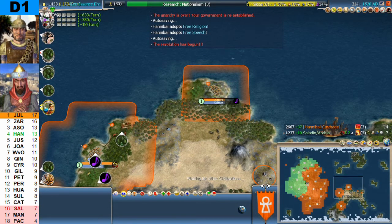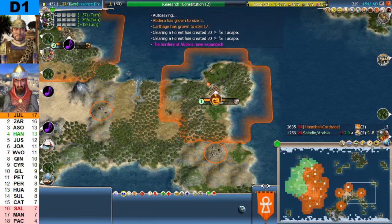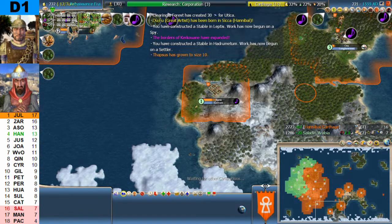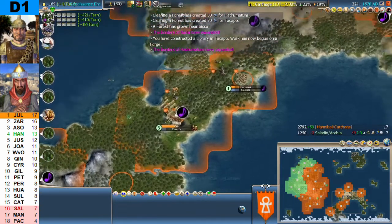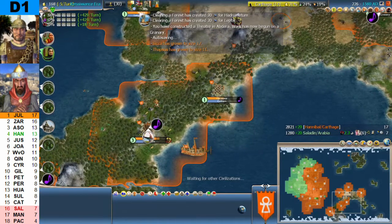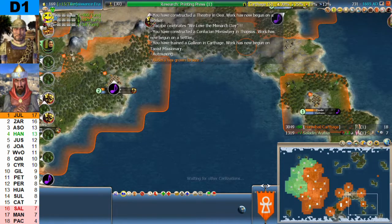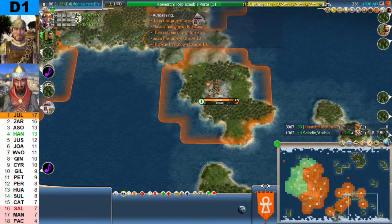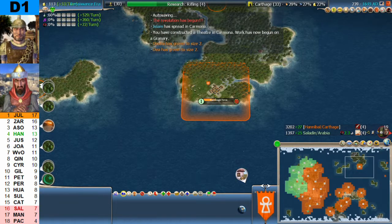Fourteen cities now for Hannibal, Saladin on seven. Fifteen to seven. Hannibal is building a lot of settlers and sending them out into the new world. He could potentially expand into domination in this game, as Saladin doesn't have that much land. Seventeen to seven; Hannibal is on printing press, getting replaceable parts after that. Saladin on compass. Nineteen to seven.